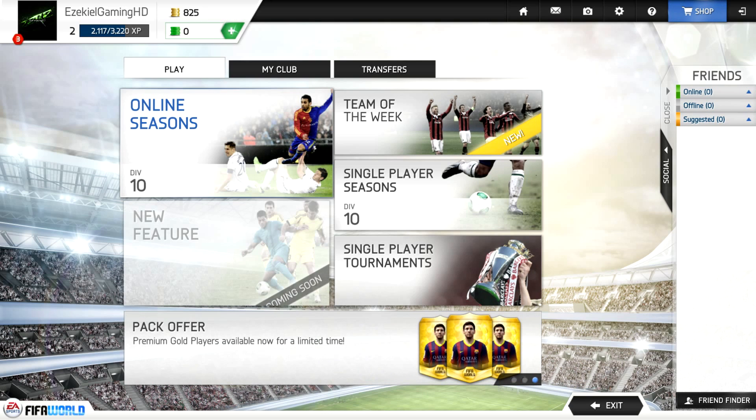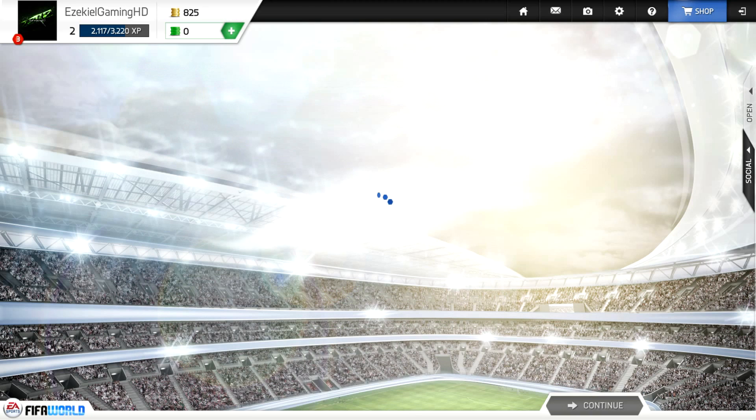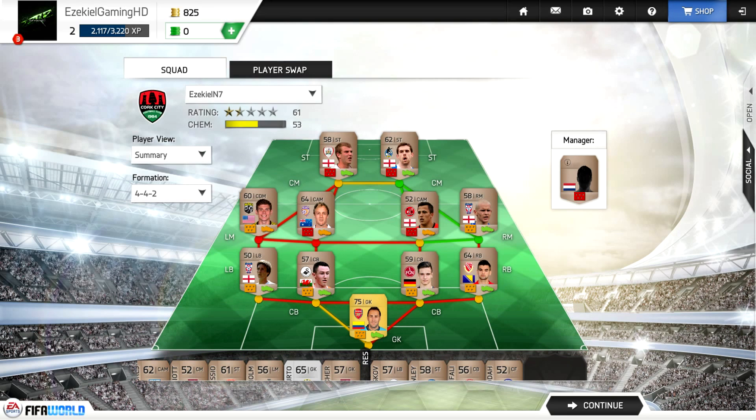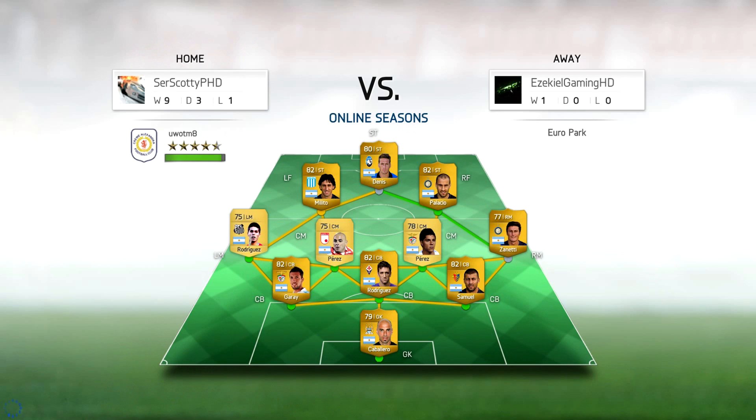I've given you guys a little bit of a tour around what it is, how to play, and how easy it is to use. Let's go and play an Online Seasons match now. I haven't really got much option because my team is completely bronze — I'll probably just put on my gold keeper and that's about it, so we're probably going to lose, but at least you'll get to see what the gameplay is like. This is actually the best team I could build. As I expected, he's got a full Argentine gold team and it's a very decent team. You can also see his win-draw-loss record before the actual game, which is a little bit different from normal FIFA — he's got nine wins, three draws and one loss.